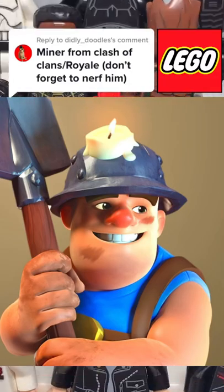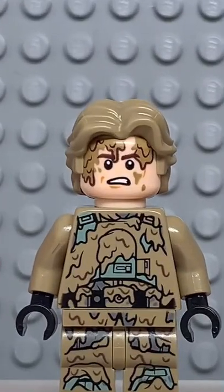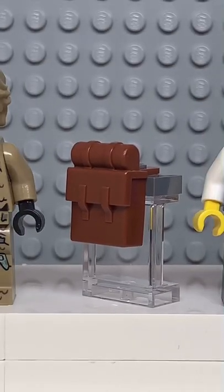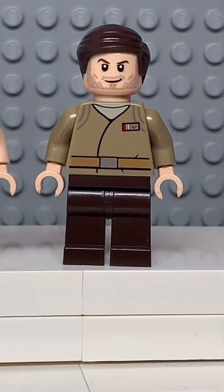Here's how to make a custom Lego Miner from Clash of Clans. Starting at the top, you're going to get the hat from this guy here, then you're going to get the face from Muddy Han, followed by a brown backpack, a blue torso, the arms from Batman, and finally you're going to get some dark brown legs.